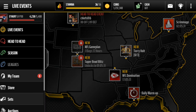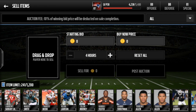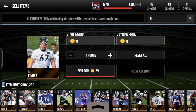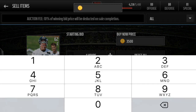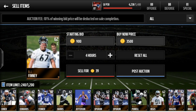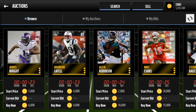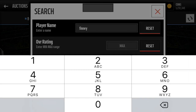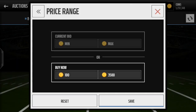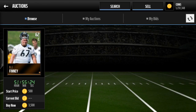Let me use a quick example here. We're just gonna post this guy, BJ Finney, for like thirty-five hundred thousand and nine hundred coins. Right now he's not in the auction house yet. BJ Finney is not in the auction - there's always a bit of a wait. There's a set time in which every player is uploaded and released on the auction house. As you can see right here, my player is not released yet.